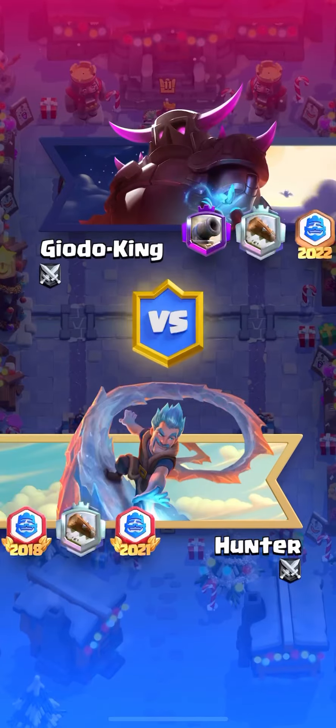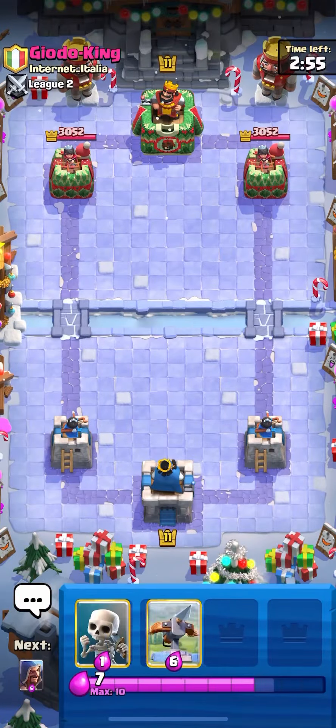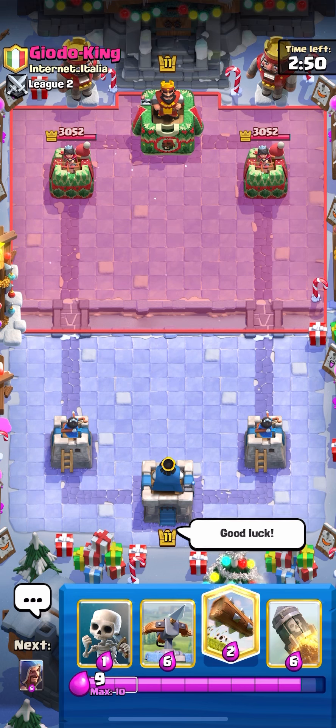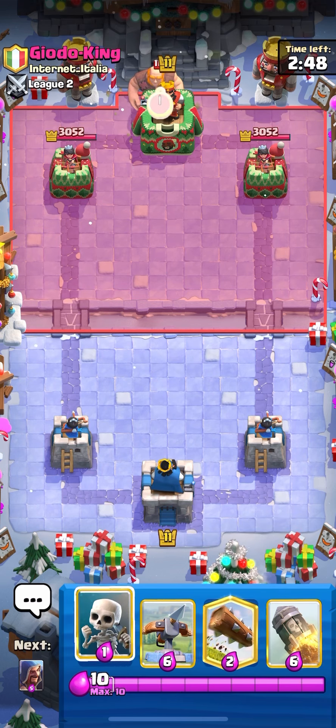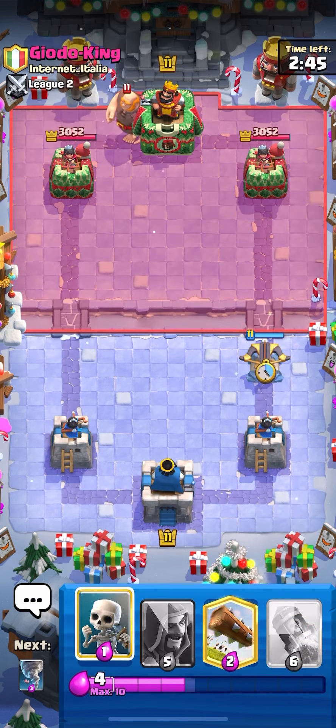What's going on guys? Today I'm playing this 3.8 W2 Firebow deck. Basically I just replaced the Ice Wizard with the Wizard, and we're gonna see how this works. I think it might actually be a pretty good replacement, because the Wizard is really good for splash damage and also against swarm decks.